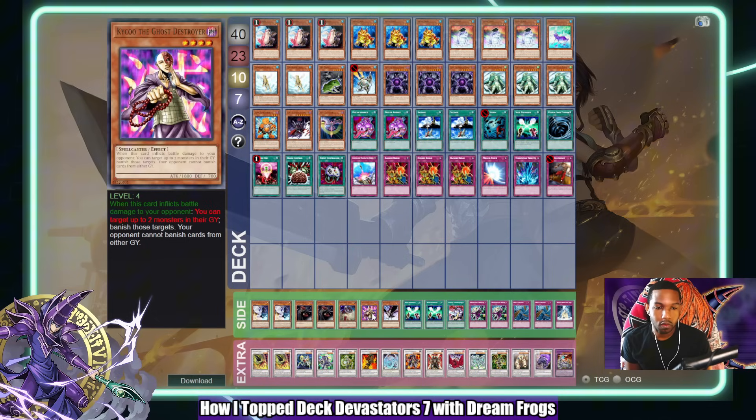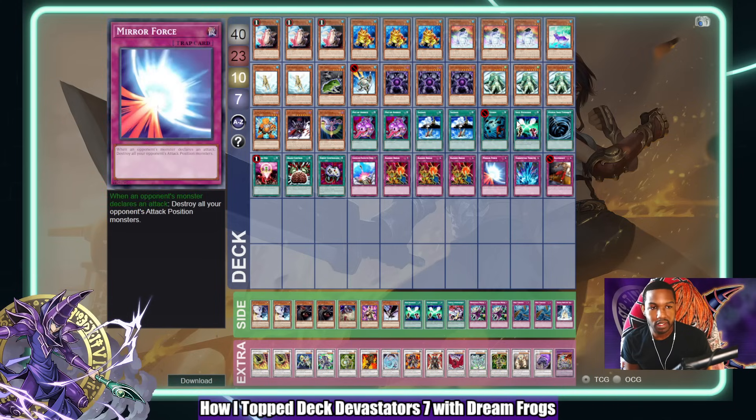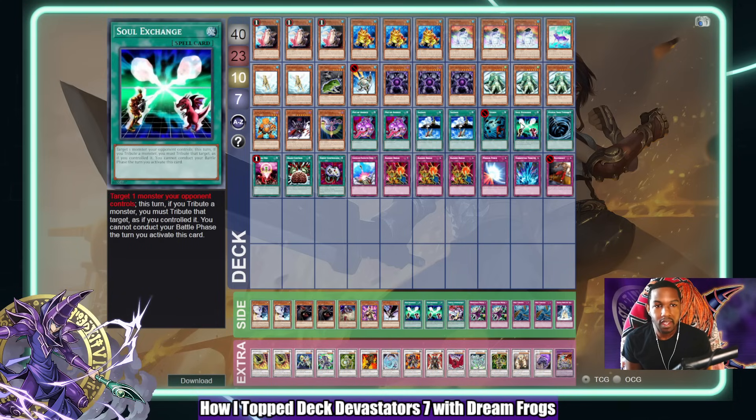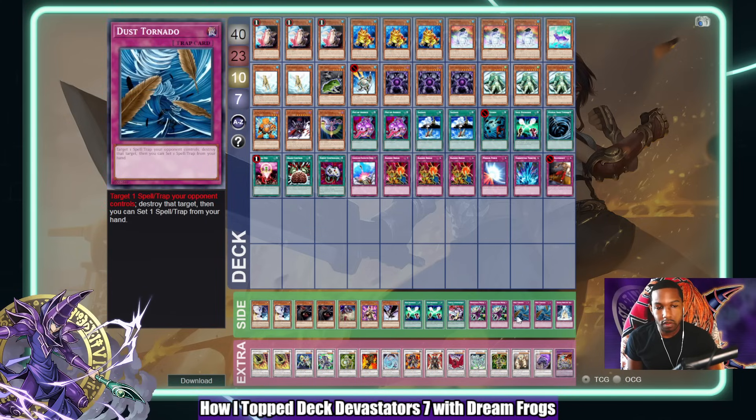Dark Dust Spirit is for Armarillos and the mirror match. Caius is for Vayu Dragon Turbo, mirror matches, and any decks that rely on the graveyard. Crow is for the same. The two Soul Exchanges let me have three Soul Exchanges after game one — an integral card because after game one I turn into a classic Frog Monarch deck and needing three Soul Exchanges is a big deal. This makes it so if they banish your Treeborn Frog you still have plays. Normative Extermination I was testing — one copy for when I go second — just to burst out and hit their back row.